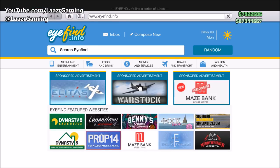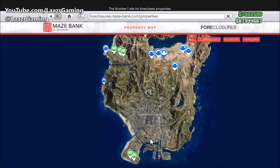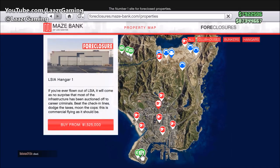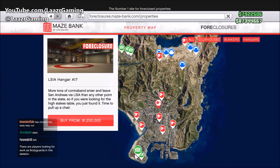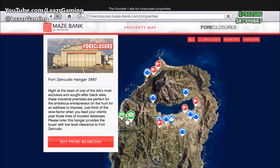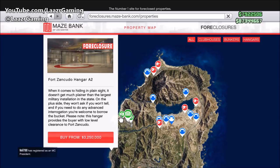First things first, you'll need to own a hanger. I'd suggest purchasing the cheapest hanger over at LSIA, which will only cost around 1.2 million. Hangers range in price all the way up to 3.2 million over at Fort Zancudo. There is no benefit to spending an extra 2 million on a hanger at Fort Zancudo rather than buying the 1.2 million one at the airport. Coming from someone who's always bought the most expensive stuff with these DLCs - it's literally only the location that makes a difference. All businesses pay exactly the same.